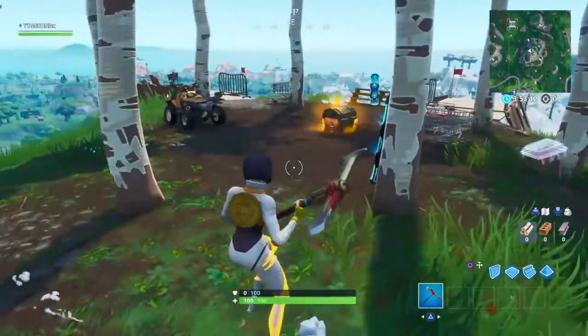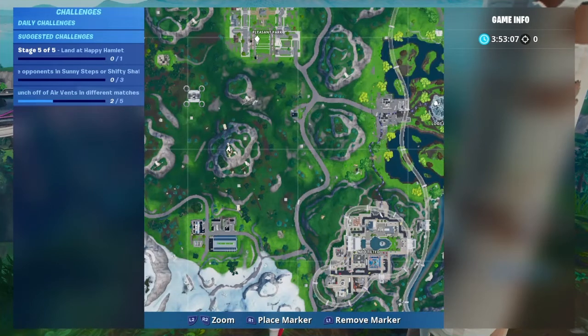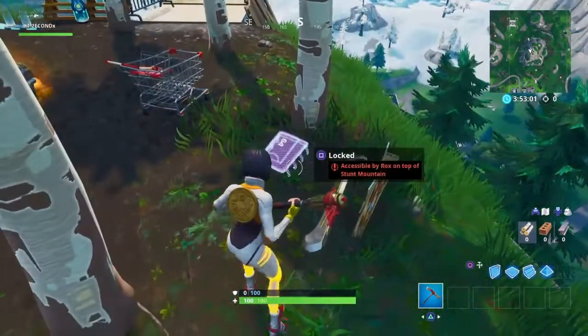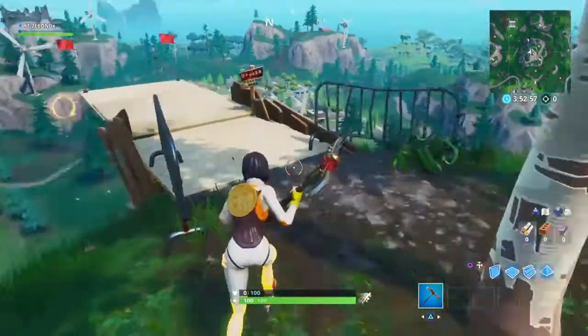Once you have the Rocks skin on, head over to Stunt Mountain which is south of Pleasant Park. Head over to Stunt Mountain and you'll find the Fortbyte right over here. Simply collect it and that's it for Fortbyte Challenge 64.